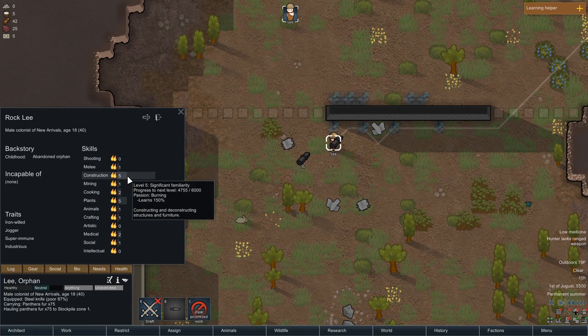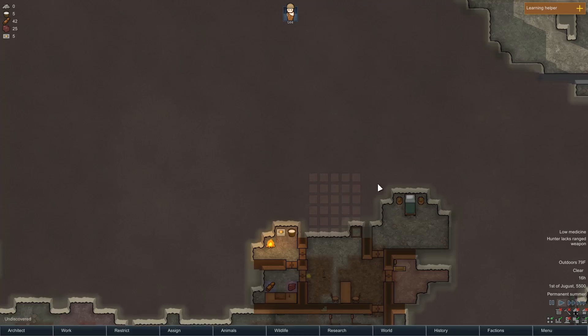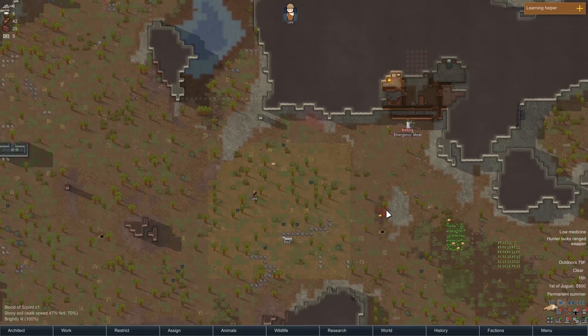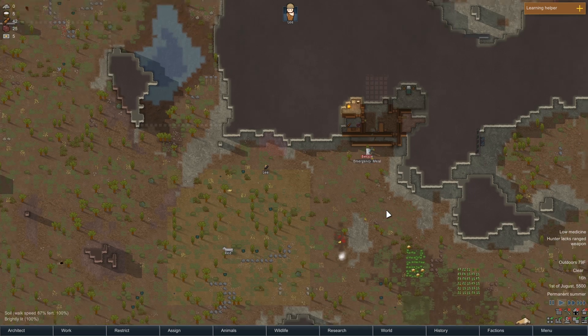He's getting better with all of his basic skills that we said he needed: construction, plants, cooking, and mining. Mining is probably going to be a lot of work today because I want him to dig out this entire section. But you gave me about a million tips which have been really useful, and I'm just trying to absorb it all, so I'm going to spend the next few minutes explaining a lot of higher-level tips that I've learned about the game without going too deep into my mistakes.